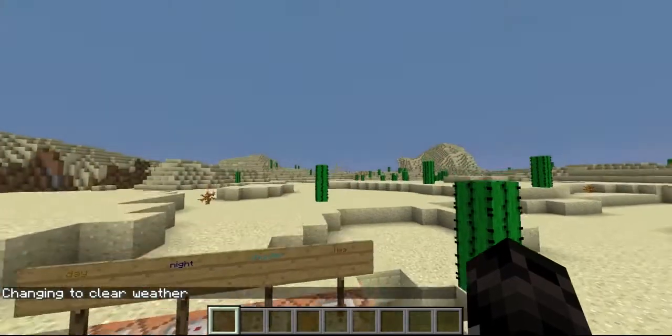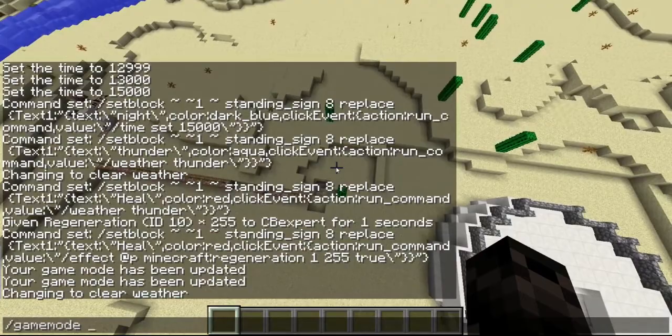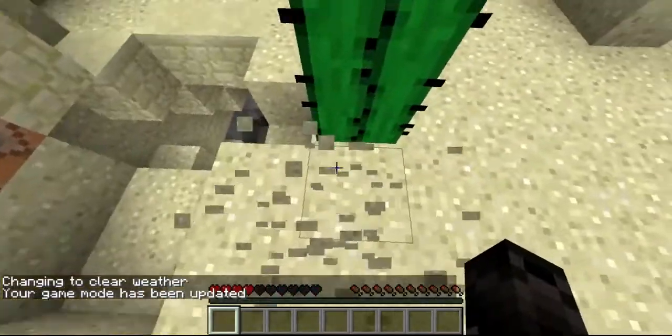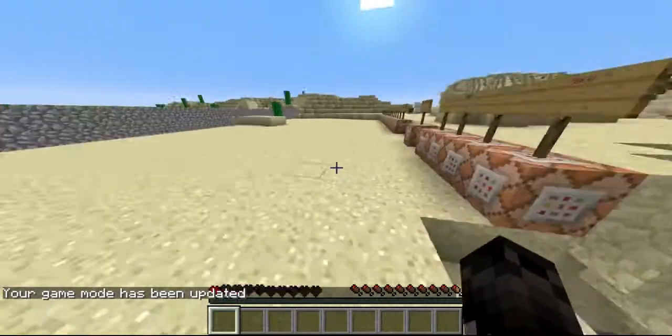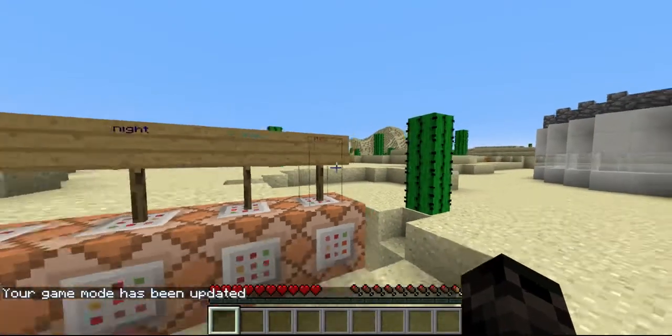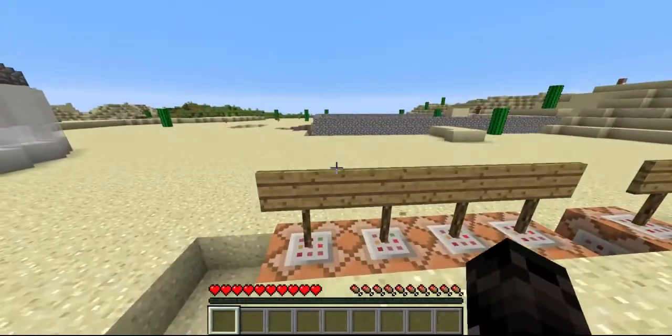And this one's cool. If I go in survival and I take a bunch of damage — I'm taking damage — all right, down to half a heart. If I right-click this, I heal all the way up, which is really good for adventure maps or things like that.